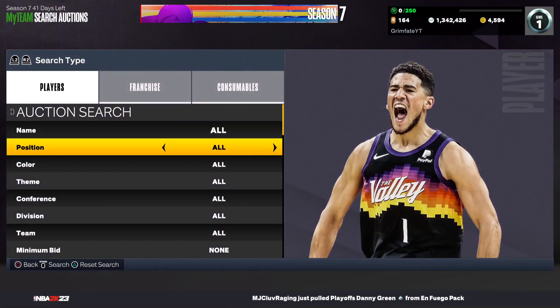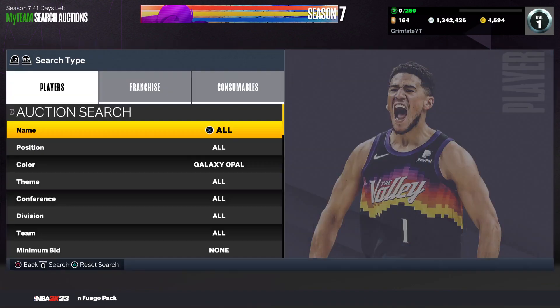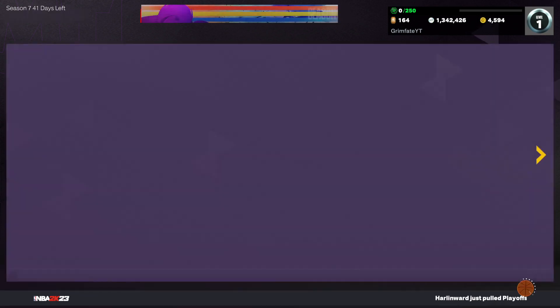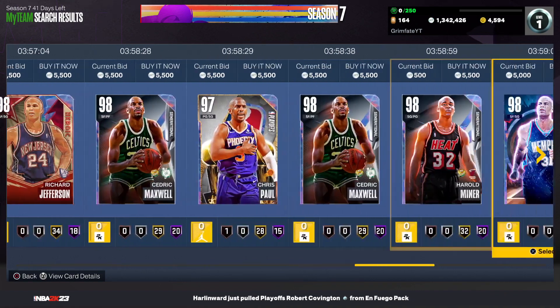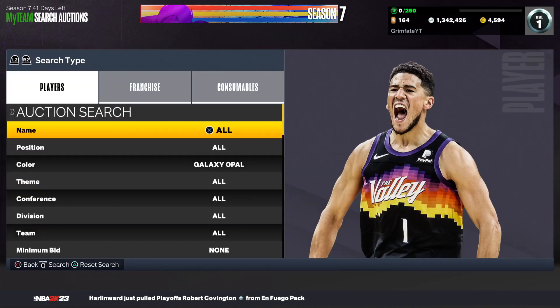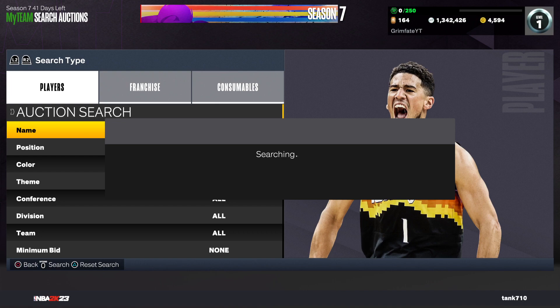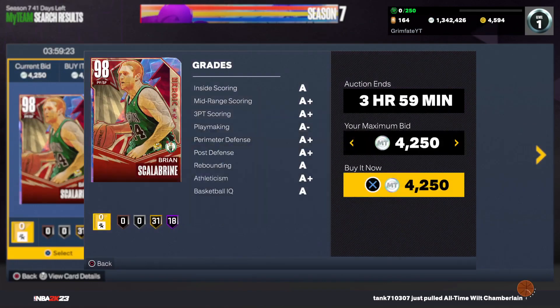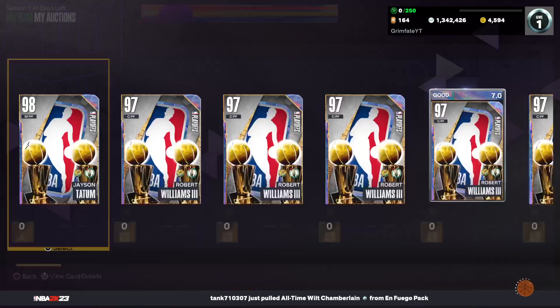If you guys don't have as much MT to do that, here is another great filter to go ahead and make tons of MT — it's going to be Galaxy Opal cheapest. Go over to Galaxy Opal and check the max. At 5,500 they are selling; at 5,700 they're not selling. So at 5,500 you're going to be able to sell these Galaxy Opals instantly within a couple minutes. All you're going to do is put this max buyout at 4,800 and every single Galaxy Opal you see on this filter is guaranteed profit. This is a great filter on a new day of the season because people are going to be throwing up Galaxy Opals for cheap all day long with the new packs, trying to make their MT back. There are pop-ups all day on this filter.